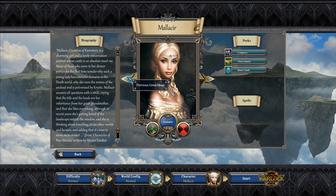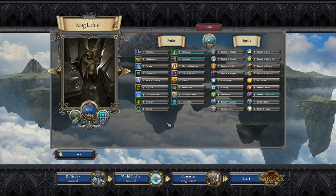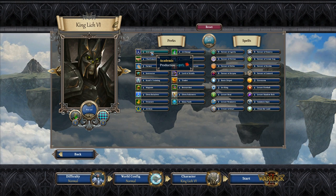I'm actually going to pick King Lich. He's going to be playing as the Undead, which we can customize. We're going to hit Reset and pick our perks. It's a point buy system — you start with ten points, and each spell and perk costs certain points. For instance, if we wanted to pick Academic, it gives us an extra 20% to our production speed, but it costs five of our points. It's balanced in that way.